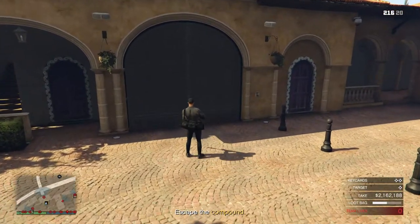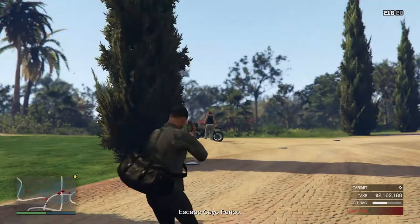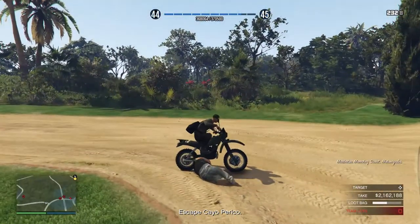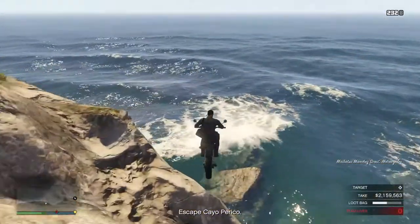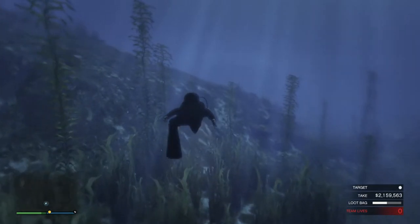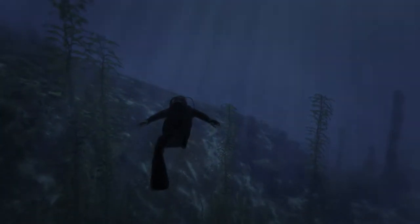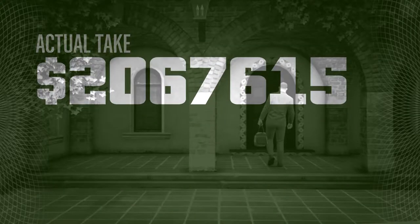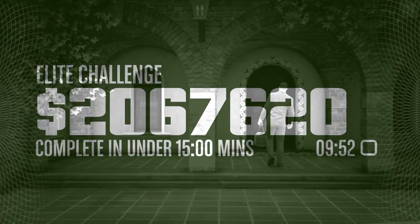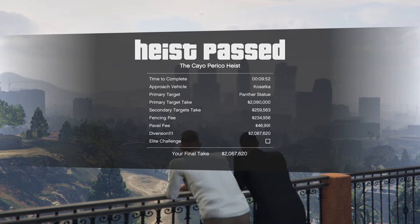As you escape El Rubio's mansion, you'll notice a man guarding a motorbike — shoot him in the head and take the bike. A tip is that you don't have to go to the main dock; you can just ride the bike and jump into the ocean and swim until the heist is complete. It's not a glitch — it tells you to escape the island but doesn't specify how. That's an easy $2,000,000, and it all took under one hour. I hope you enjoyed this video and learned something. If you've got any tips on this heist, please leave them in the comments.